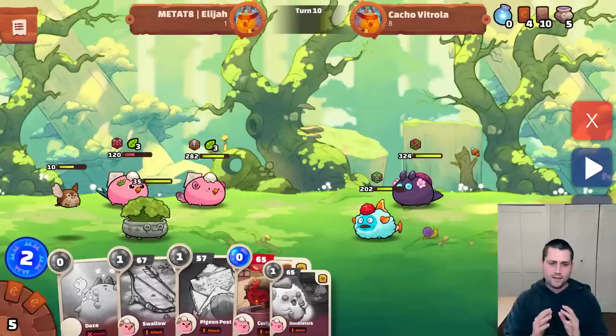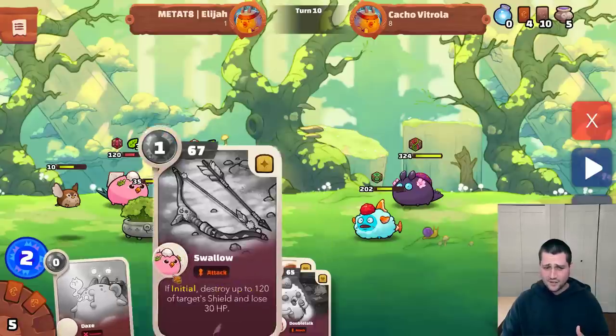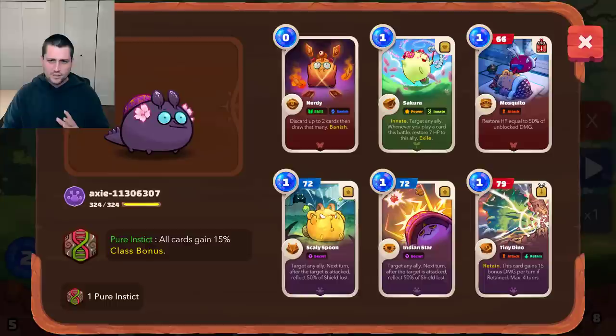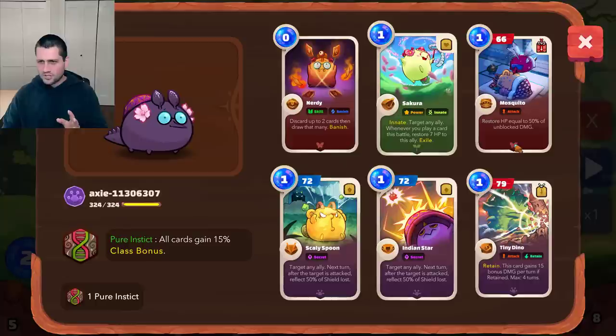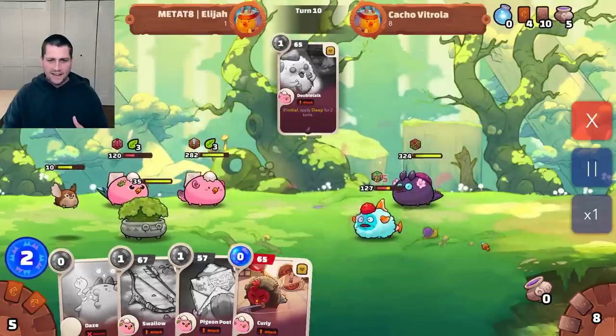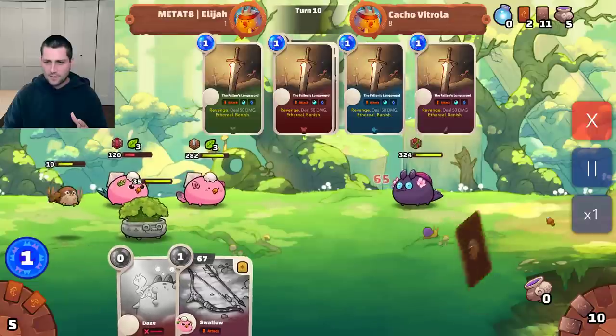I've skipped ahead to the turn I want to highlight in this game where I utilize the ability to retain a card at the cost of one energy. We're in a 2v2 situation, and I'm bringing some firepower this round. My Mavis has kicked in to make Curly cost zero energy, so I'm going to get to play potentially all four of these cards. We're up against a really nasty midline that's going to end up being my opponent's closer. He's got two super high shield secret cards in Scaly Spoon and Indian Star, plus Mosquito which allows him to heal up. It's no easy task chopping this guy down. I've got to deal with this Aqua at the midline, so I'm going to play three damage cards to finish this off, including the Pigeon Post, which will throw a Blackmail in my opponent's hand.